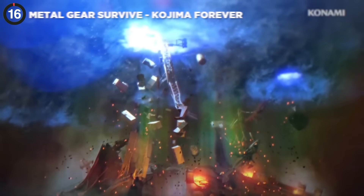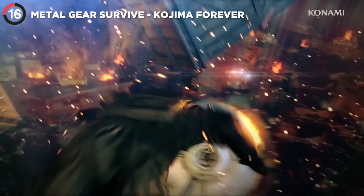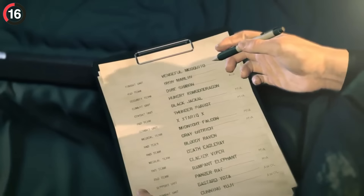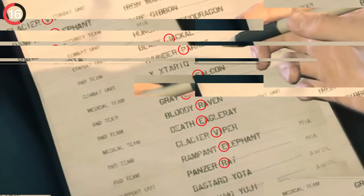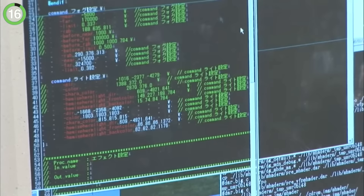There's an amazing homage in Metal Gear Survive left in by Konami. In the opening cutscene, you can see a clipboard with some code names. If you read out all of the initials, it spells out KJP Forever — a tribute to the old Kojima Productions team who worked on Metal Gear Solid before the infamous breakup.